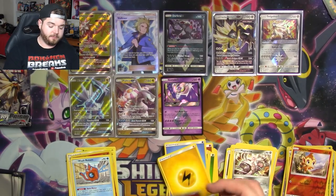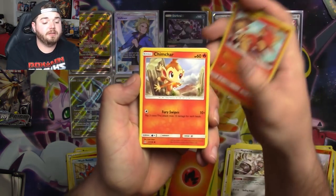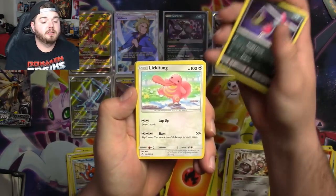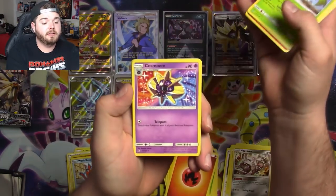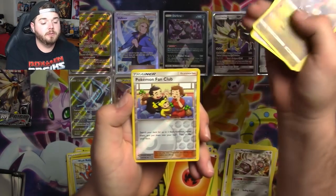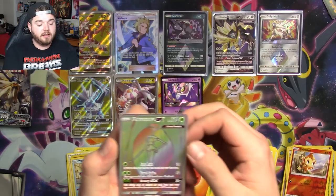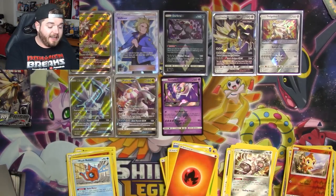Energy card. We have a Magmar, Chimchar, Sneasel, Lickitung, Carnivine, Cosmo, Pokemon Fan Club, Gabite, Pokemon Fan Club again, and a Pheromosa Hyper Rare. Again not very playable.